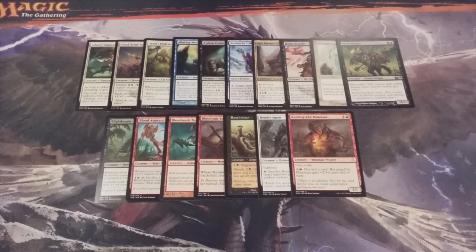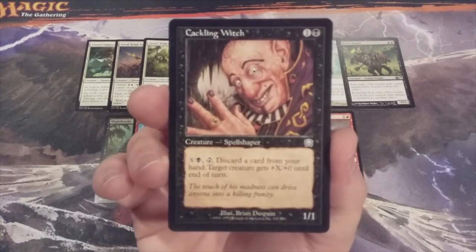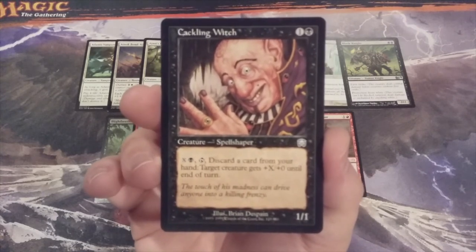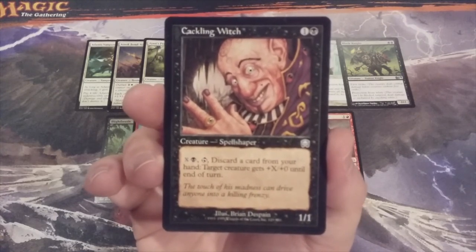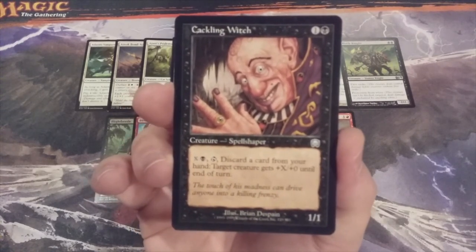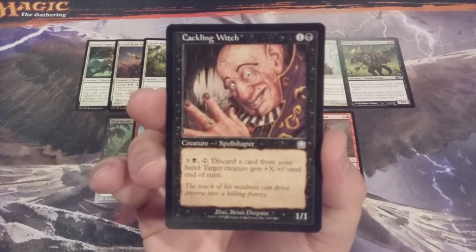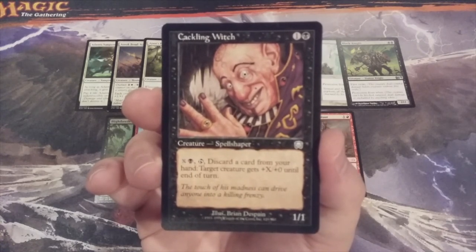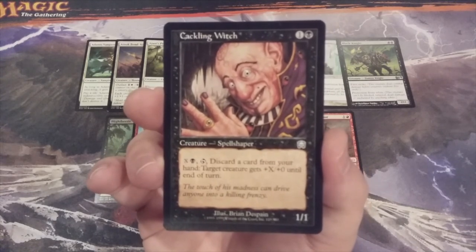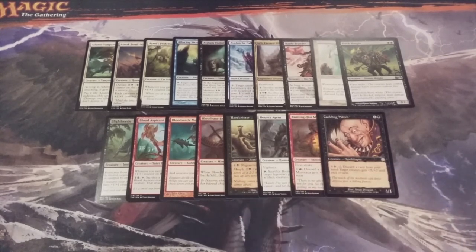Creature number eighteen: going to Mercadian Masques for the Cackling Witch, a 1-1 Spellshaper with a very cool ability. Tap X and a black, tap the Cackling Witch, discard a card from your hand — target creature gets plus X plus zero until end of turn. So if you have three attackers and your opponent only has two blockers, send all three in, and one of them gets super buffed, maybe just enough to end that opponent's game. Cackling Witch is in there for its combat chicanery.